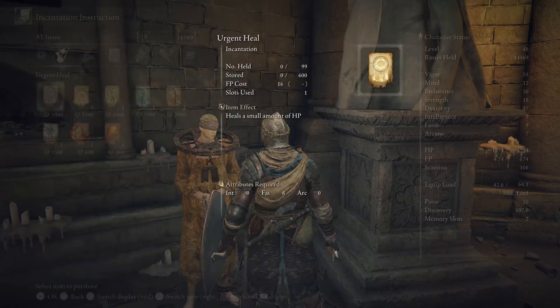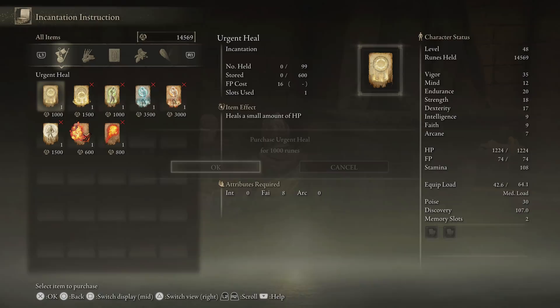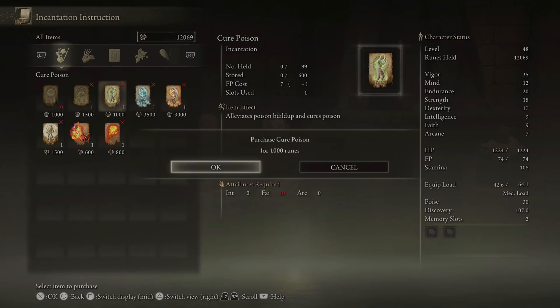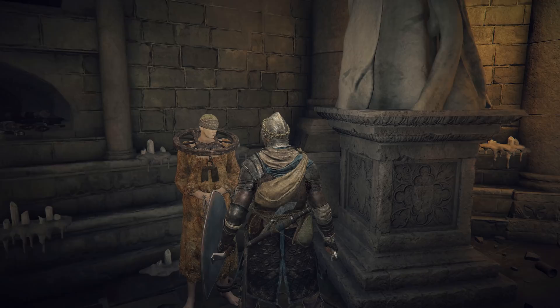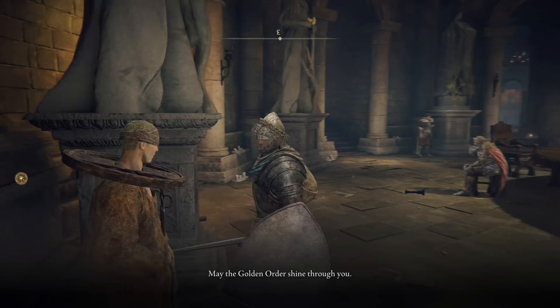Would you like to learn an incantation? Sure. All right, we can buy all of this, I'm pretty sure. Please have enough. How much have I got left? 16, 69. All right.